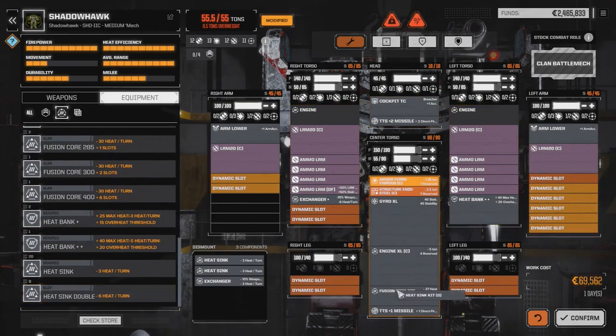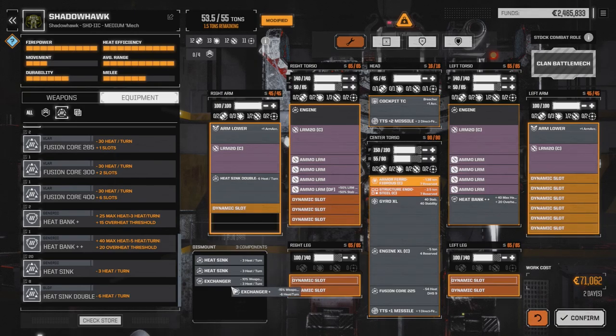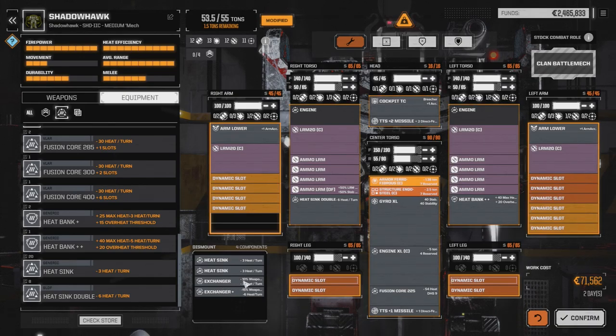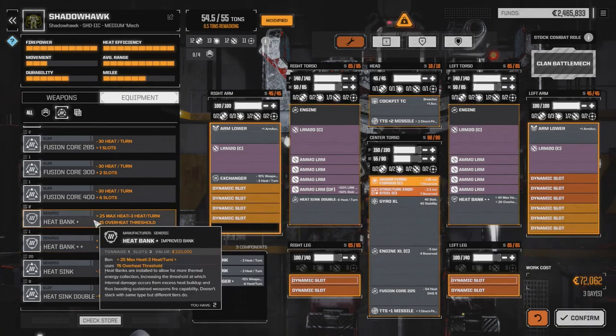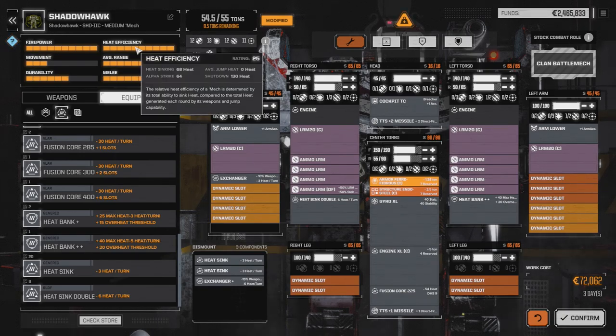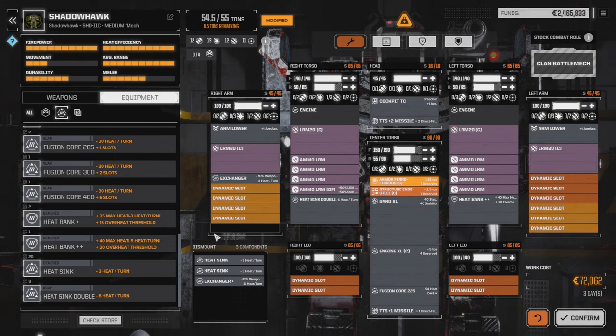We need to have one double heat-sync in to make up for it. Pull out the exchanger, put the double heat-sync in there. If we bring back our single exchanger, we have half a ton left over. Our heat-sync is perfect. We'll leave the exchanger in — I was going to say we can take it out, but we can just leave that in.